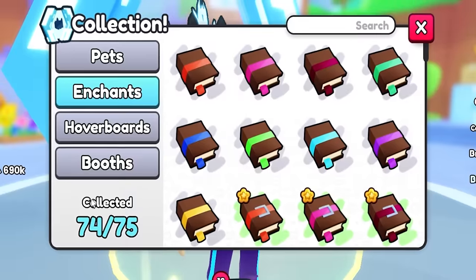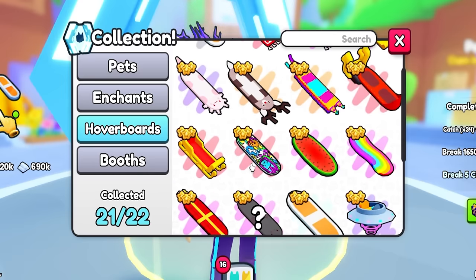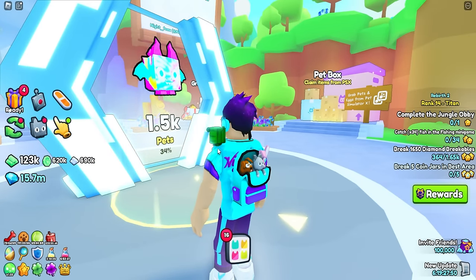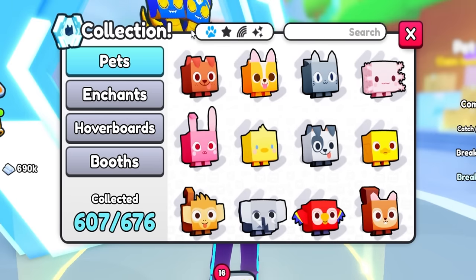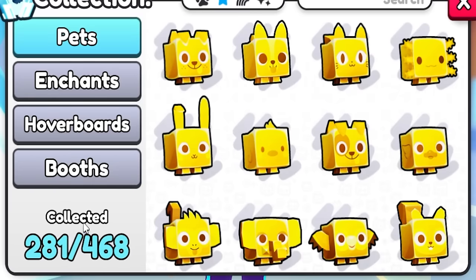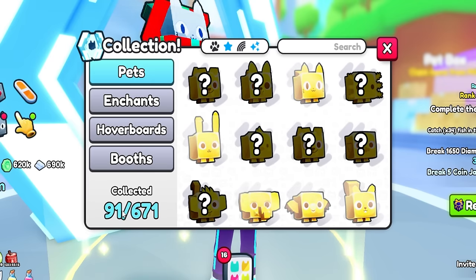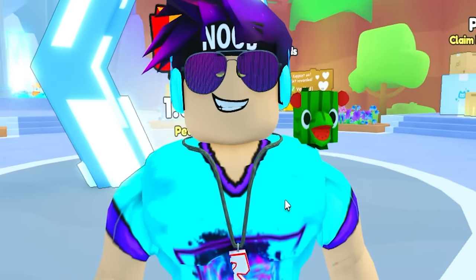On enchants we're only missing one — the ungodly expensive one. On hoverboards we're only missing the two clan battle ones. So the only way to get higher on our index now is to index a lot more pets. I've got 607 out of 676 on the regular, and it gets lower on gold, higher weirdly on rainbow, then lower on shiny. Don't even get me started on shiny rainbows and shiny golds — we need help.